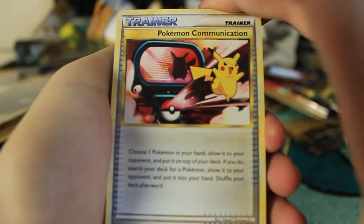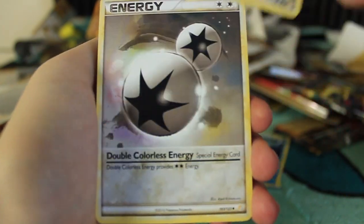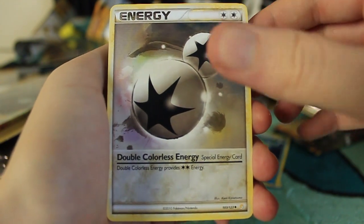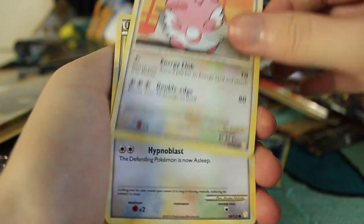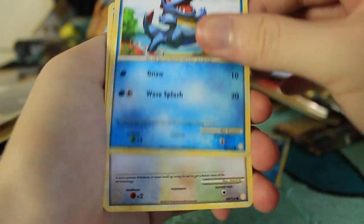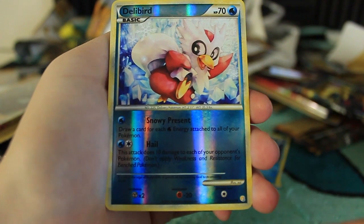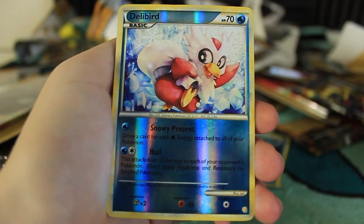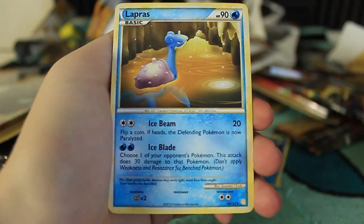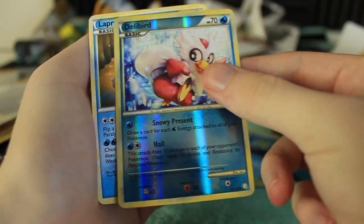We have a Pokemon Communication, and today's going to be a little bit quicker than yesterday because we won't spend so much time looking at each card since we've seen so many. But we have not seen that — look how beautiful that double colorless energy is. We also have another Blissey, another Jigglypuff, a Ladybug, Sandshrew, Totodile, super buff Sentret. Reverse holographic Sui Art Delibird — very nice. Maybe he's like Delivery Bird. And the last card is a Lapras. They're in some kind of cave. Still pretty cool.